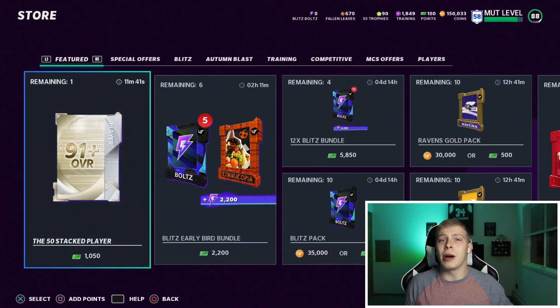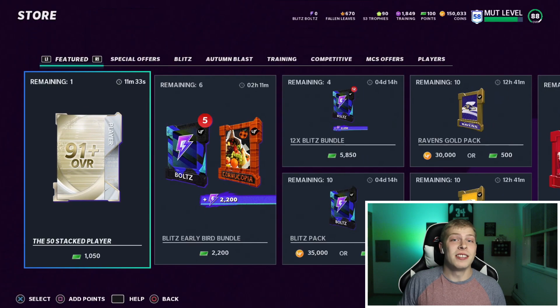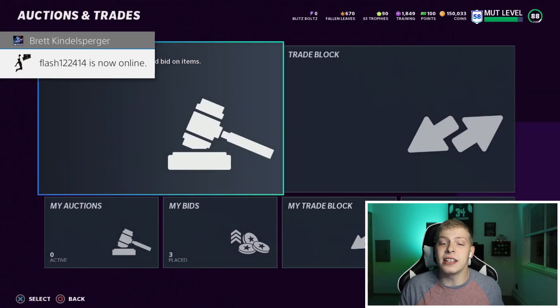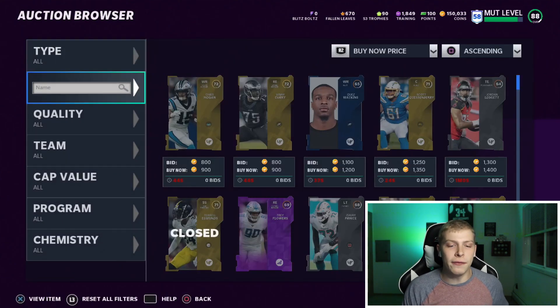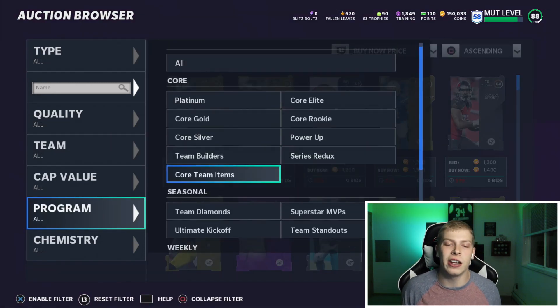So this video's gonna be really quick. We got our first Blitz promo offer in store with this 91 plus overall stacked player. Right now we can get any of the 50 cards that are in the game right now, and I only got 11 minutes. With these videos, I don't wanna pad to eight minutes — if they're eight minutes, they're eight minutes. We're gonna unleash packs on packs on packs whenever there's a good offer in store. If there's a good offer, message me ASAP and I'll get a video on it.